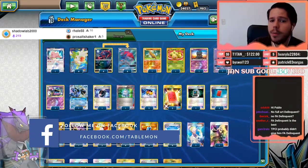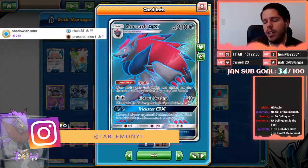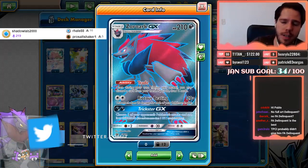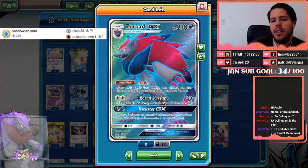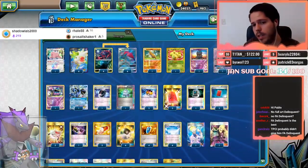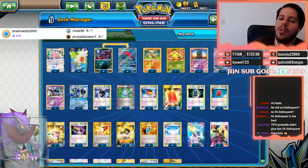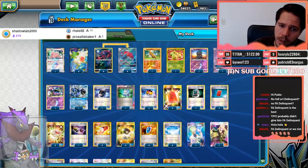Now we have the main player: Zoroark GX, 210 HP, ability Trade which increases the chance of pulling off the combo — you discard a card and draw two. Righteous Beating deals 20 damage for each of your Pokemon in play, so you can deal up to 120 damage without Skyfield, and up to 180 or 210 damage with Skyfield in play.